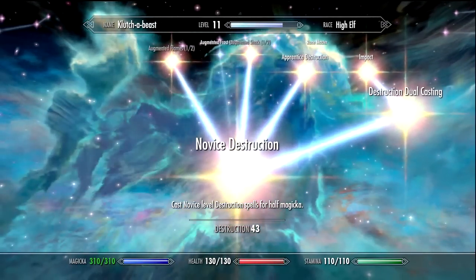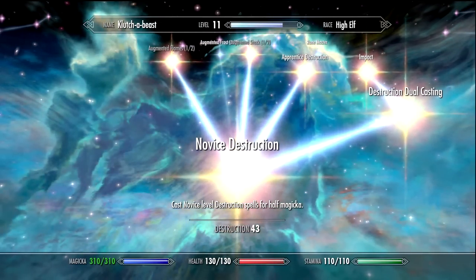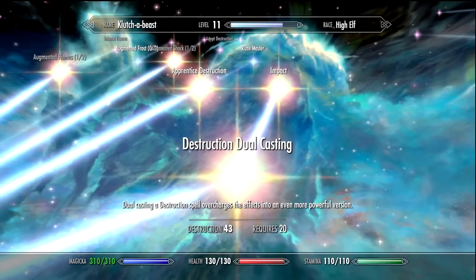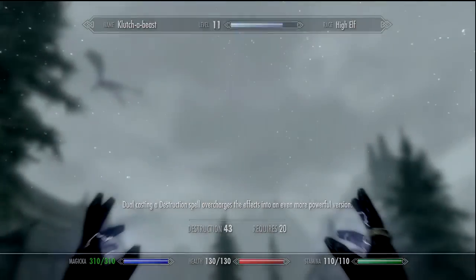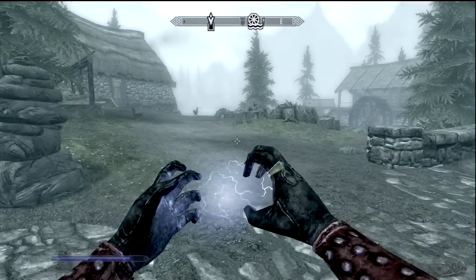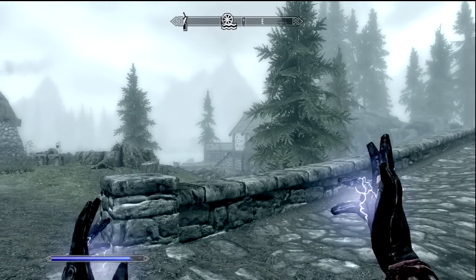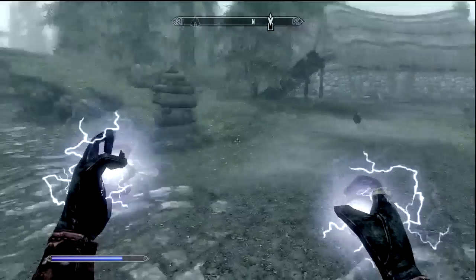You must have selected Novice Destruction and then go to the right and choose Destruction Dual Casting. This allows you to cast destruction spells together and fire it as one rather than separately.